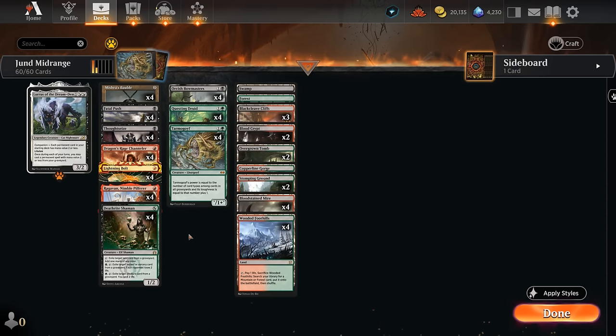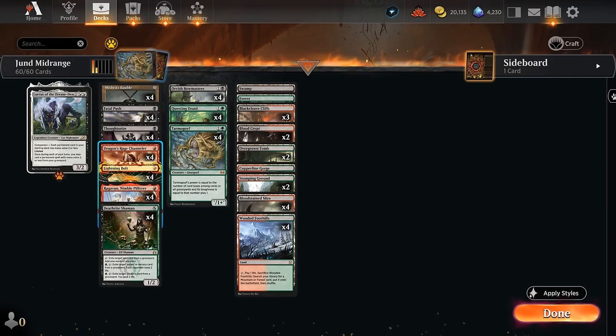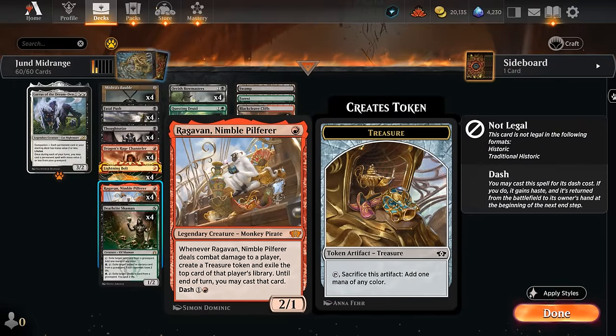The deck pretty much builds itself. We've got Orcish Bowmasters as another pillar in the format, great at punishing card draw spells like Brainstorm and Treasure Cruise while dealing with 1-toughness creatures. We've got some of the best 1-mana creatures with Dragon's Rage Channeler, which is also very good at filling the graveyard through Surveil to help grow Tarmogoyf and eventually give itself flying. And then Ragavan — if it gets to connect, we've got removal spells to try and clear a path for it.